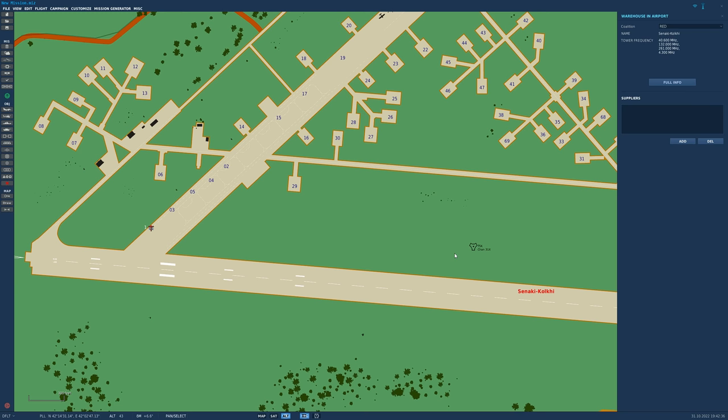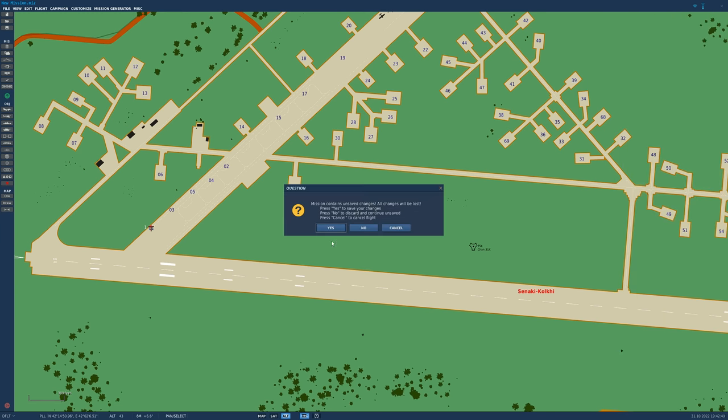But we're not going to mess with any of that. We just want to get going. So let's go ahead and click flight and fly mission and we are done. This asks you if you would like to save it or not. You can press no and just fly the mission without having it saved, and that's completely A-OK.